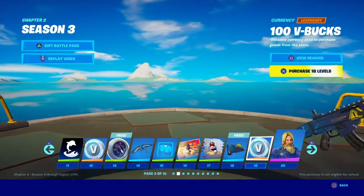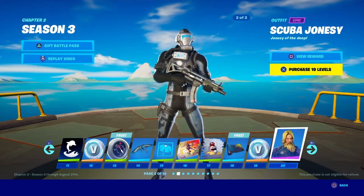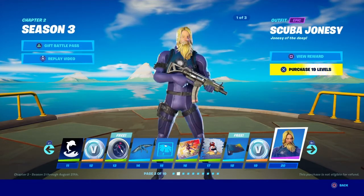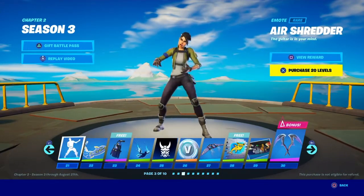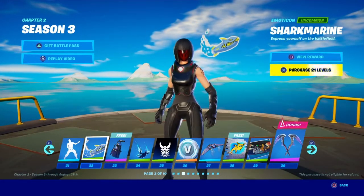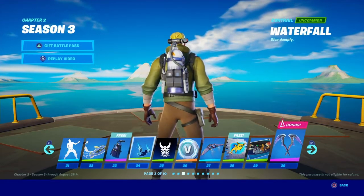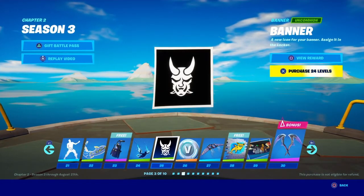Scuba Jonesy — I think this is actually the Jonesy from the trailer ages ago. It's basically island Jonesy, stranded Jonesy, whatever you want to call him but in a scuba suit. It's got loads of styles, which is good. 'Air Shredder' emote — we already have emotes like this but it's decent, very loud. 'Sharp Marine' — not that great. 'Deep Dive' glider has freestyles — you could have a nice combo. 'Waterfall' wrap — I'll probably use that with the blue skin.